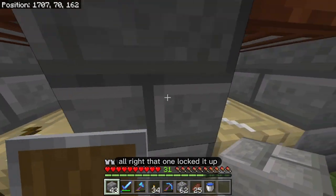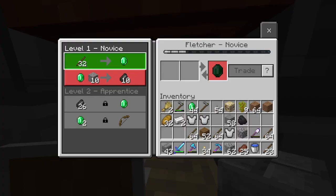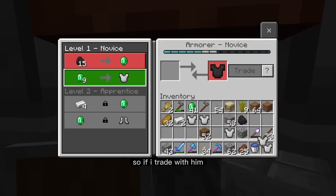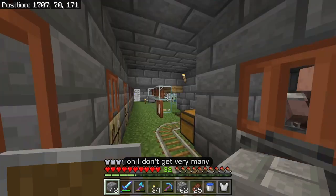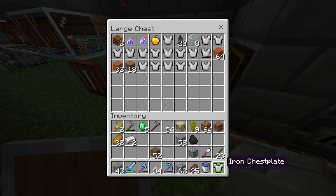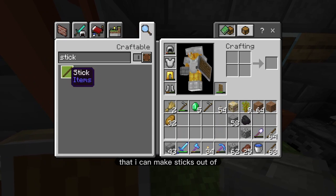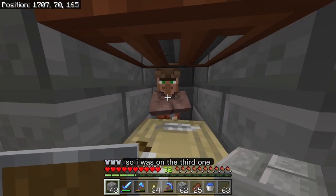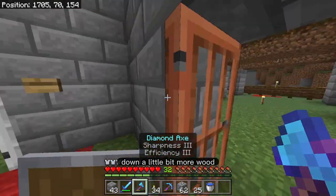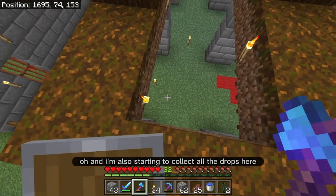So let's trade with this one. My inventory is kind of tight, I need to clean it up a little bit. I can't be making the sticks out of the acacia planks, because that's just going to ruin everything. So let's trade with this one over here. All right, that one locked it up, and I think I do have some more sticks over here. I was able to get 50 emeralds. So if I trade with him... Look how many iron chestplates I'm going to get. When I smelt them all down, I'm going to get one little nugget. Oh look, I have one more plank I can make sticks out of.